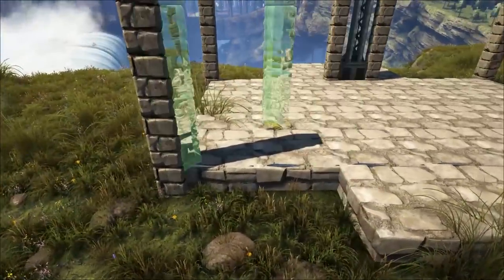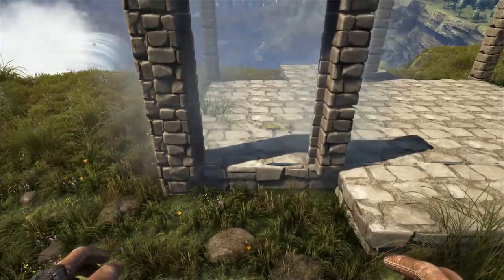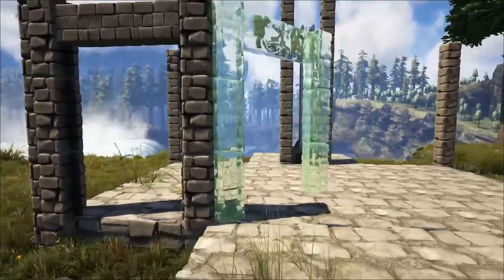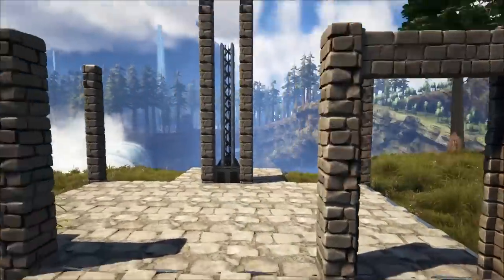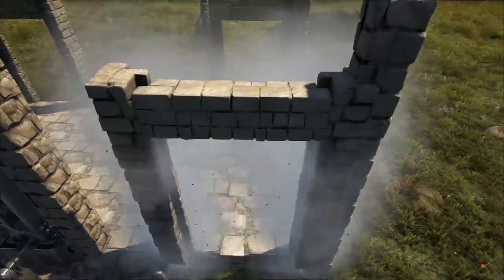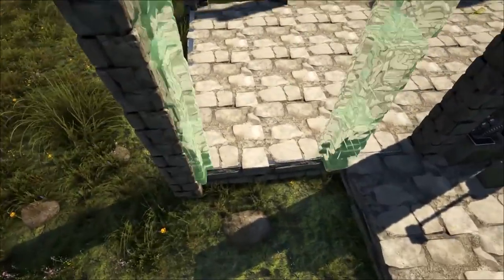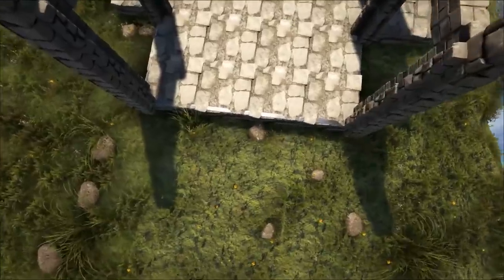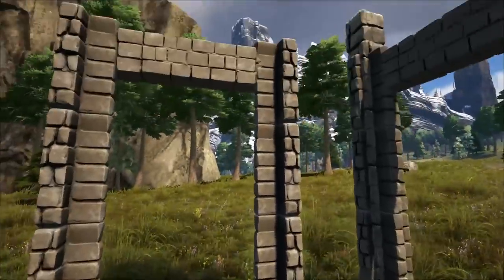Now it's time for some gates. On the front of your building, on either side of that one by three we added, we're going to be adding dino gates — eventually metal walls will go in here. Decide which way you want the dino gates to face; for me, standing on the outside of the building, they face the direction I want. One on either side on the front, and then the same on the back, plus one on each side centered on this four-wide wall.